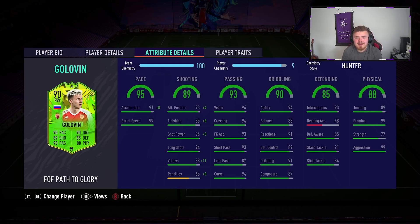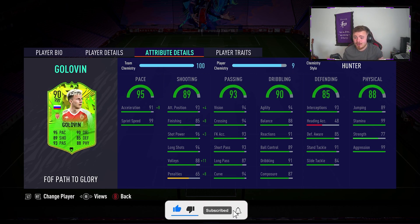Here is our man: 5'11", high/medium work rates, 4-star skill moves and 4-star weak foot — that's the minimum I like to use. The card looks absolutely mental. You could honestly play him as a centre mid, a CDM, a CAM, a striker, a right mid, a right winger — all across the upper forward area of the pitch. This man could do a solid job for you.